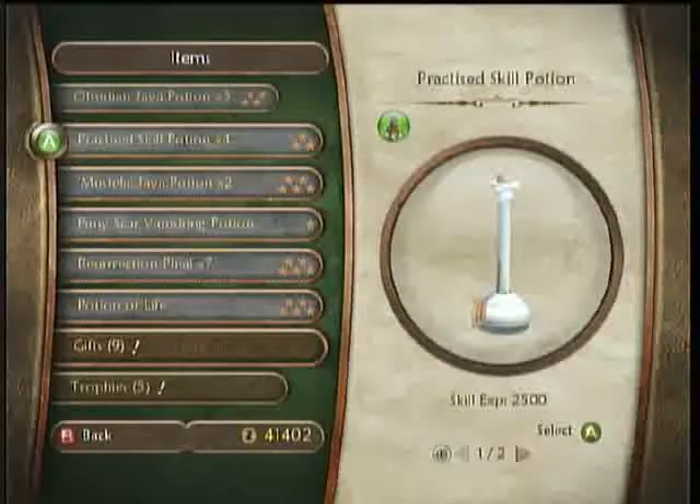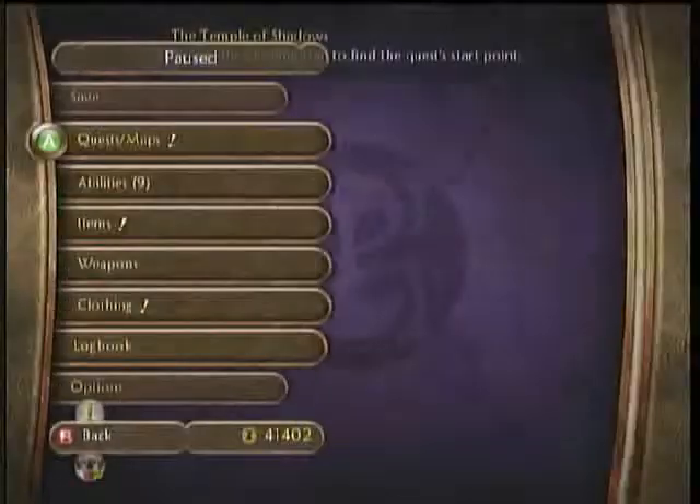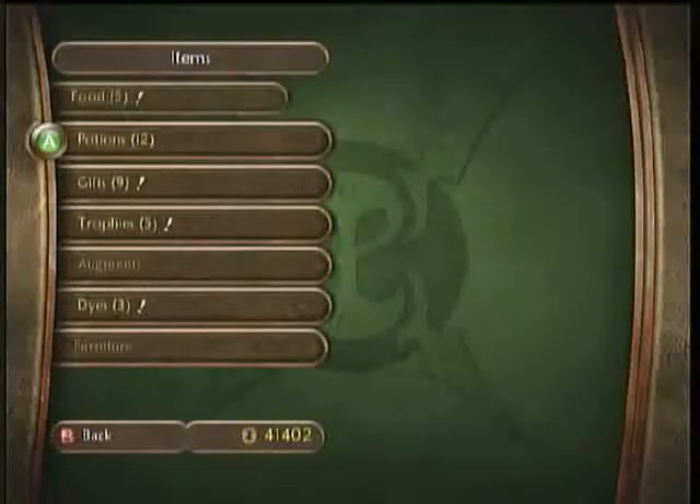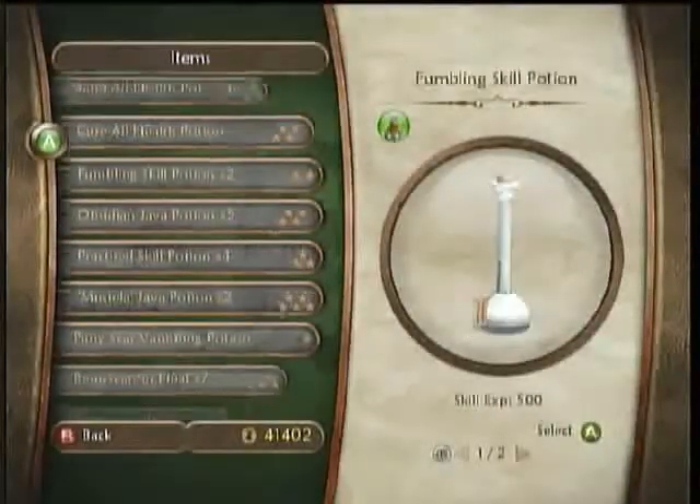As you can see, I have four of the practice skills, which would lead up to 10,000 practice skills. And after doing this glitch, I'll end up with a lot more than 10,000.